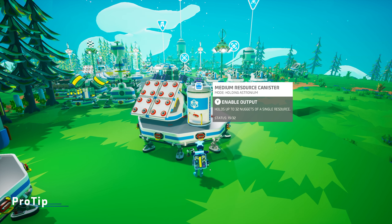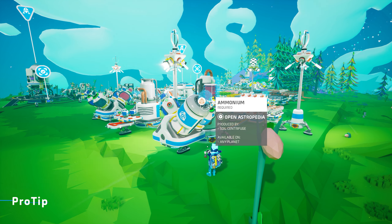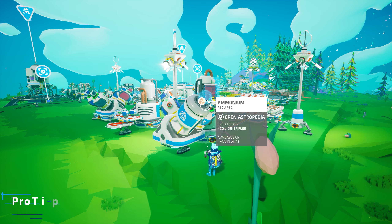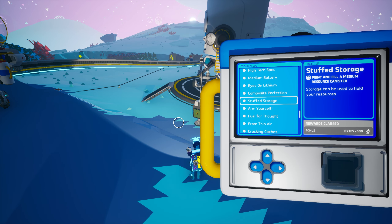Here's a pro tip for quickly transferring resources from your backpack into a medium resource canister: if the canister already contains at least one nugget of a resource, a hologram of that resource appears on the input slot at the top. You can hover your simulation cursor over that hologram and then use the QuickStore method to quickly transfer resources from your backpack to that canister. If you need a refresher on using QuickStore, be sure to consult the Astropedia. Note that an upcoming mission requiring you to print and fill a medium resource canister will not become available until we complete the Arm Yourself mission in Astroneer Academy 303.